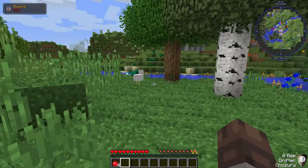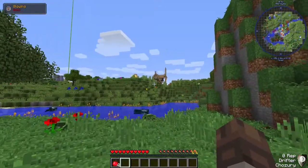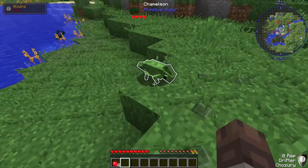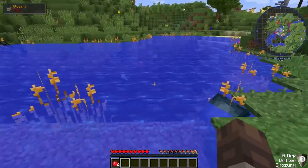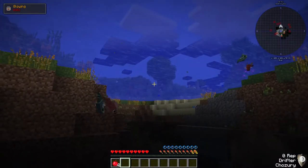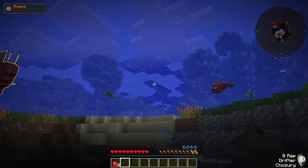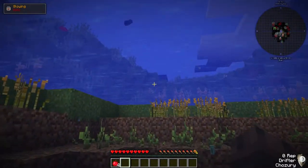If we go this way, looks like there is a village over there. Look — it's a chameleon! Look at it! It's so cute! It's glowing! Those things are awesome. And there are actual fish in the water that you can see — salmon and maybe cod. That's pretty cool.